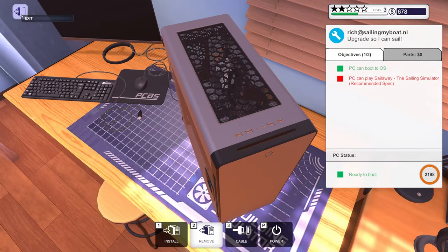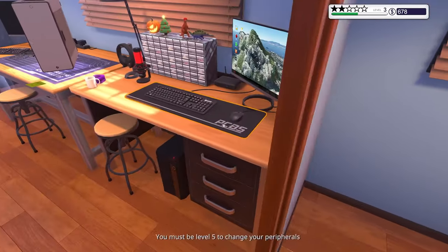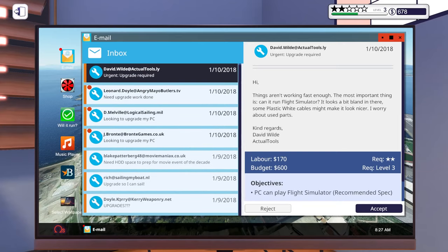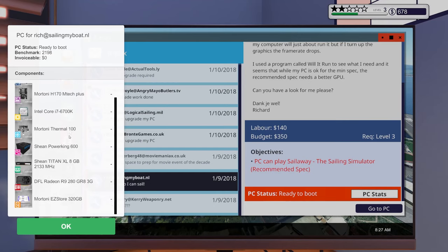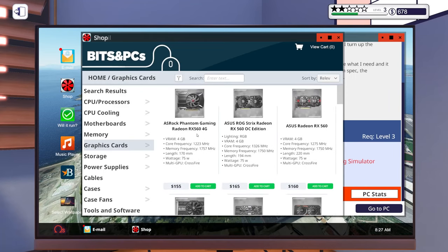I thought we had that already ordered from the last episode, so let's turn off his PC and start unboxing. We do have 8 gig of RAM and 1 terabyte of hard drive - I think that's for the other PCs - but the graphics card itself, I don't think I bought it. So let's check the recommended specs: budget is 350 and he needs something with 4 gig VRAM. Let's buy that first so we don't forget and put it in the list.